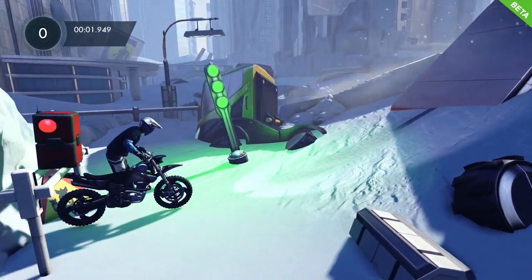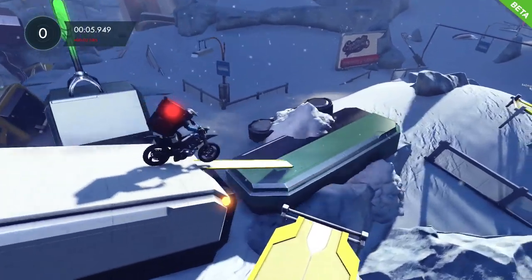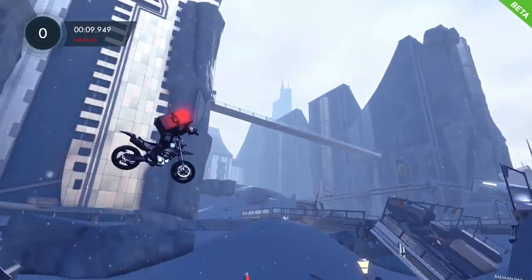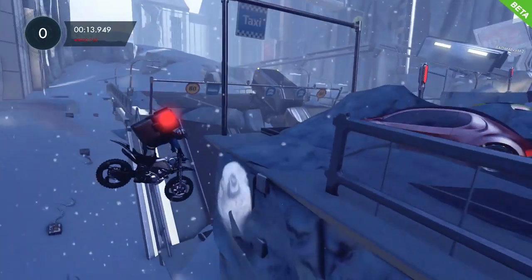Hello and welcome to Click to Unlock's Trials Fusion Challenge Guides. This is the Unnatural Disaster Challenge on the Deep Freeze level, and basically what you've got to do is you've got to set off an earthquake.